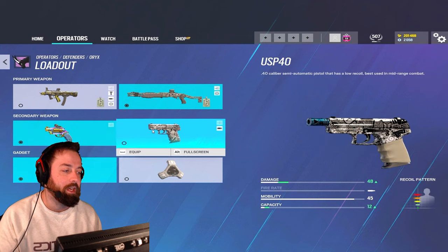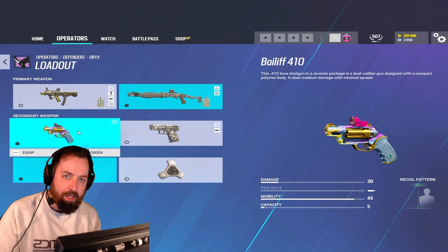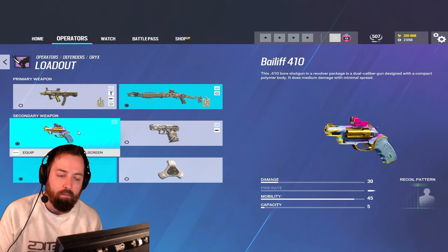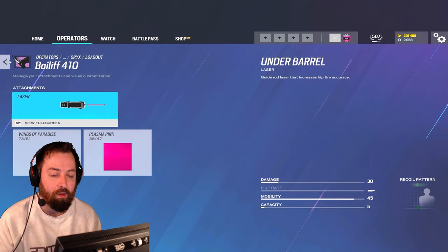Then you can run a Bailiff as a secondary. There's no real point in running the Bailiff just to set up site, but in a clutch situation it is a shotgun pistol so it definitely doesn't hurt — throw a laser on it, why not.